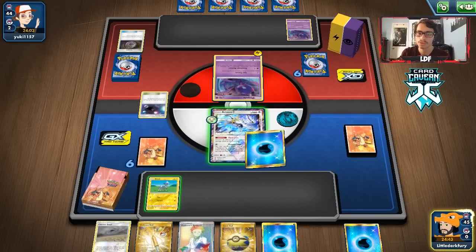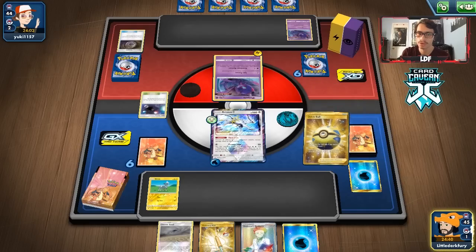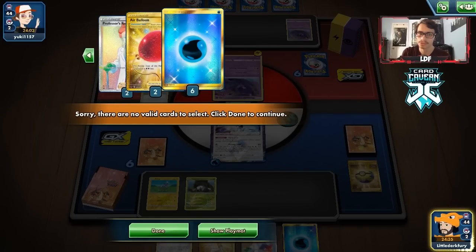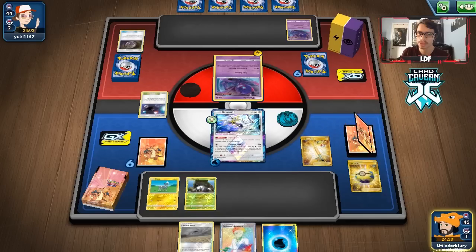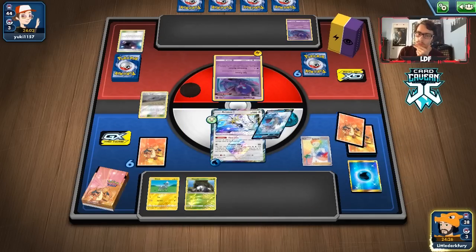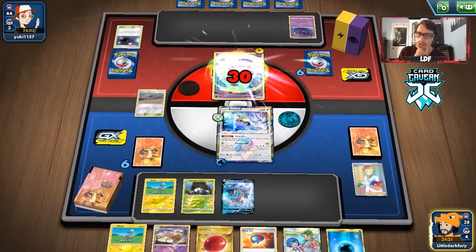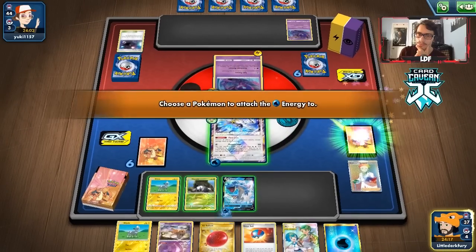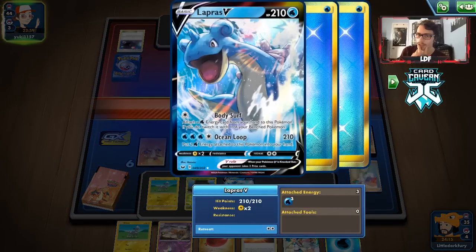We just pass. We check our deck — both Lapras are there, Dedenne is there, everything looks intact. We get one energy back with Viridian. We find a Lapras and have Shedinja ready for next turn. We go for Trinity Star turn one — three energy on our Lapras. In this Reshiram matchup, we're probably never going to one-shot them since we'd need a massive amount of energy, so we'll just play the two-shot game.